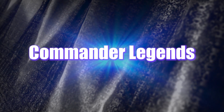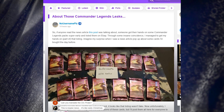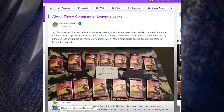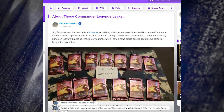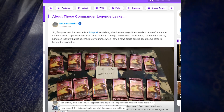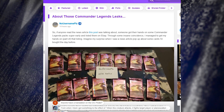We have more Commander Legends leaks - more of the German packs that were opened last week. There's an article on Amino Apps where a user with no username explains that someone got their hands on Commander Legends packs super early and listed them on eBay. Through some coincidence, this user managed to get part of that listing, and was surprised to see a news article about cards they'd bought the day before. Now they're opening the packs to show what's inside.